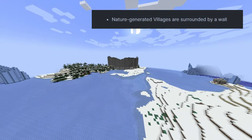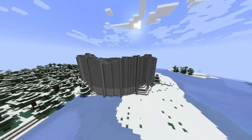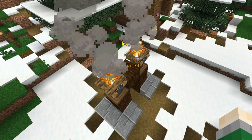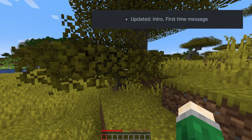Nature-generated villages are surrounded by a wall to prevent attacks from titans. Now they also have a custom name instead of the generic one. Updated intro — the first message you get when you install Shingeki no Craft.